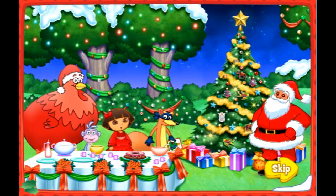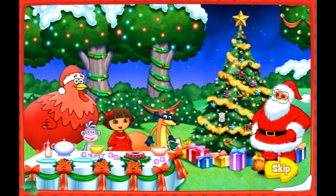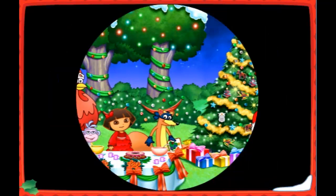Now you can make your own holiday card and give it to someone special. Just click on a sticker to pick it up, move it where you want it, and click again. To take a sticker away, click on it and put it back. Click the printer to print your card, or click play again to go on the Christmas Carol Adventure again.